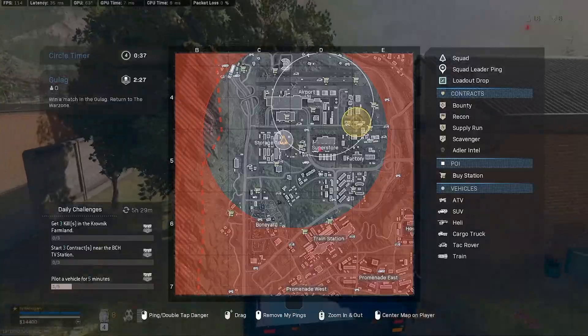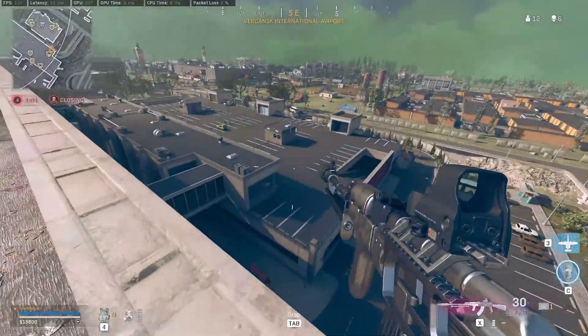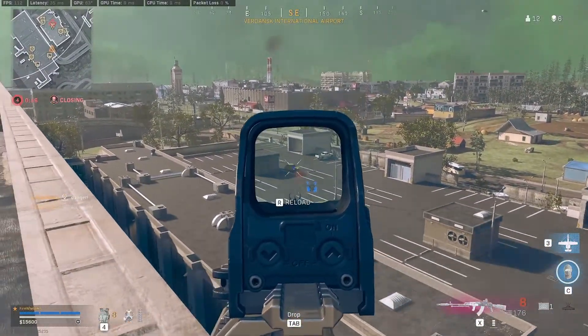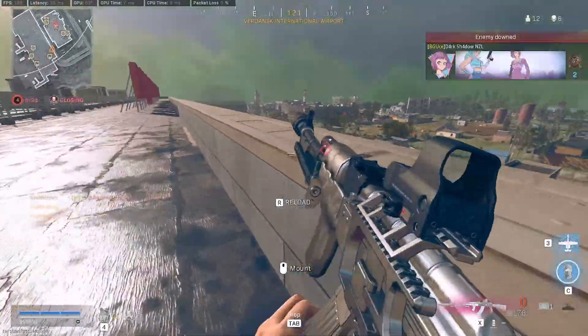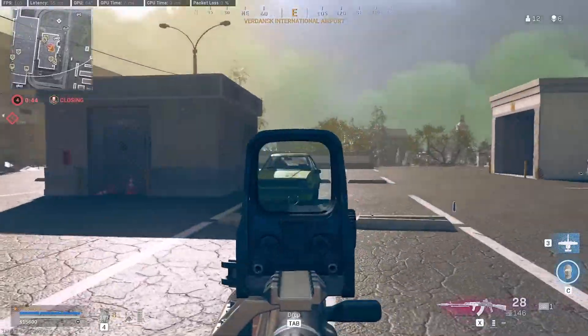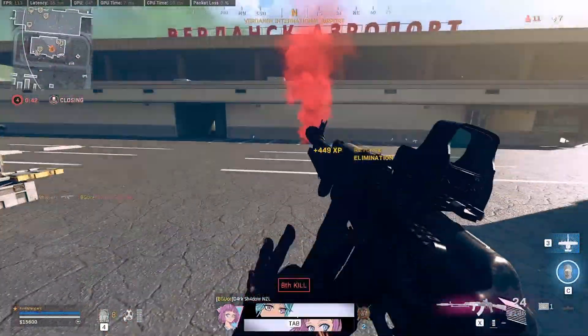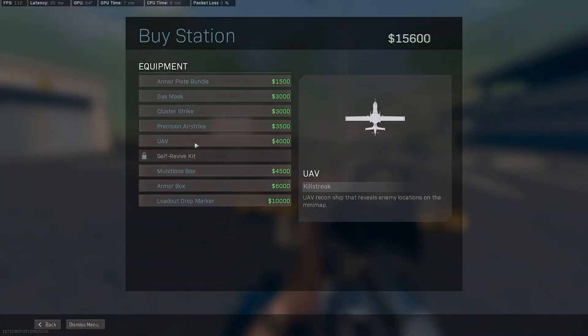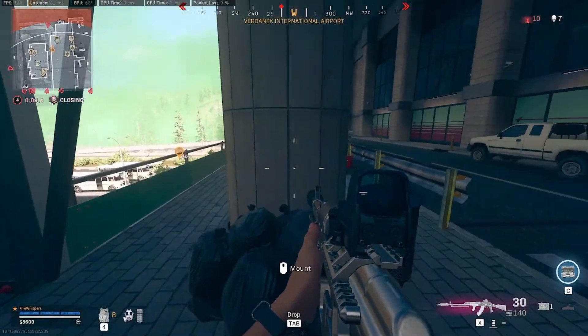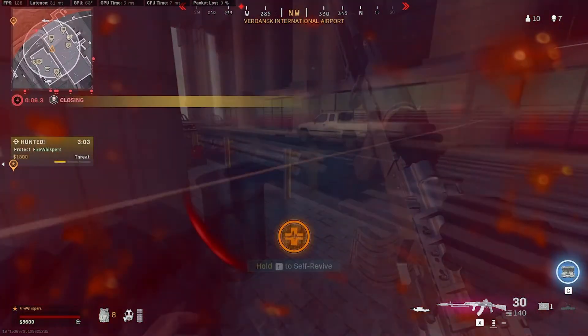Up on the roof I spot this guy going for the buy station and I put him down after missing quite a number of shots. But I make a bit of a mistake here — I sacrifice my position on the roof to kill this guy when I could have just used a precision airstrike on him instead. I had money to burn on an advanced UAV, but as I tried to hold this guy off on the edge of the circle a guy snuck up and cost me my life.